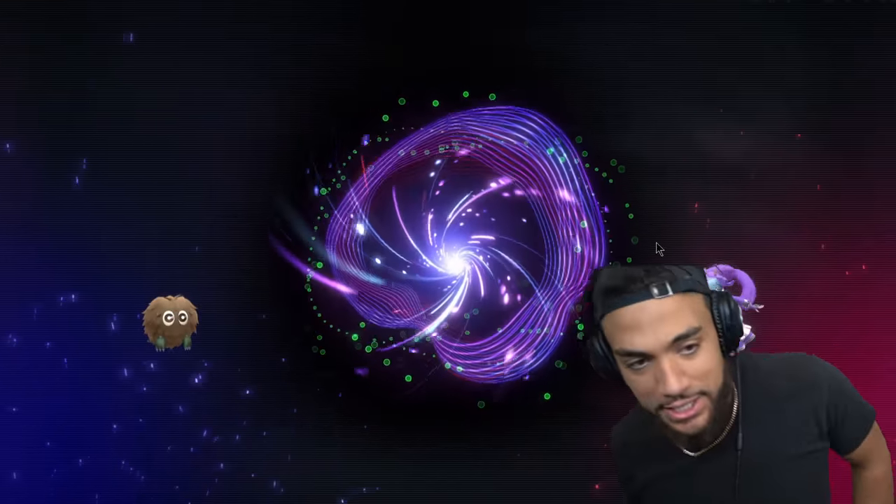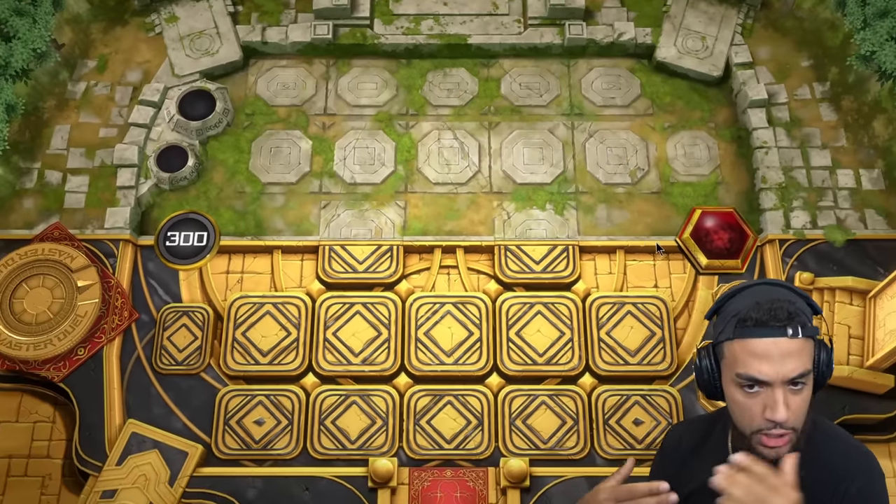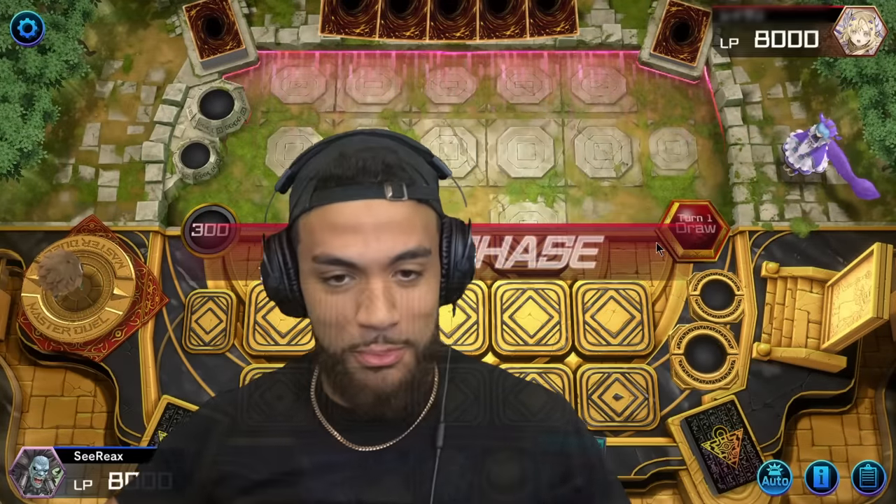All right, I'm going second, which is okay, I think, because I have Sphere Mode. Assuming I draw it — which I will, because I am the wielder of Sphere Mode. The beauty of Sphere Mode, if you didn't know: the Winged Dragon of Ra Sphere Mode lets me tribute up to three cards from my opponent's side of the field in order to normal summon this card.